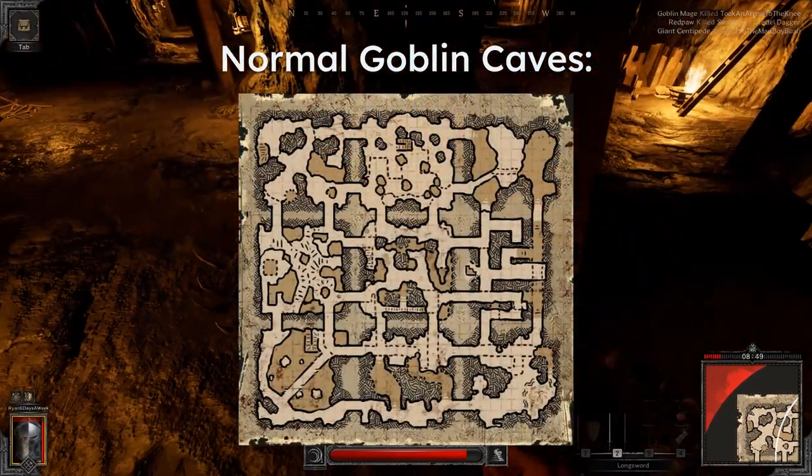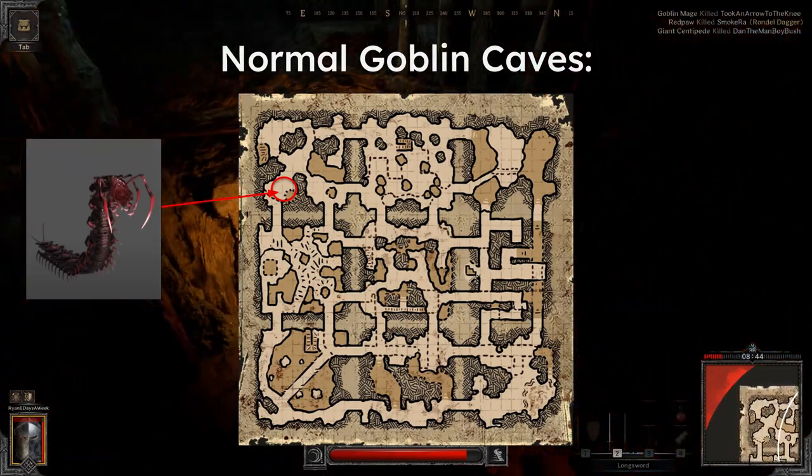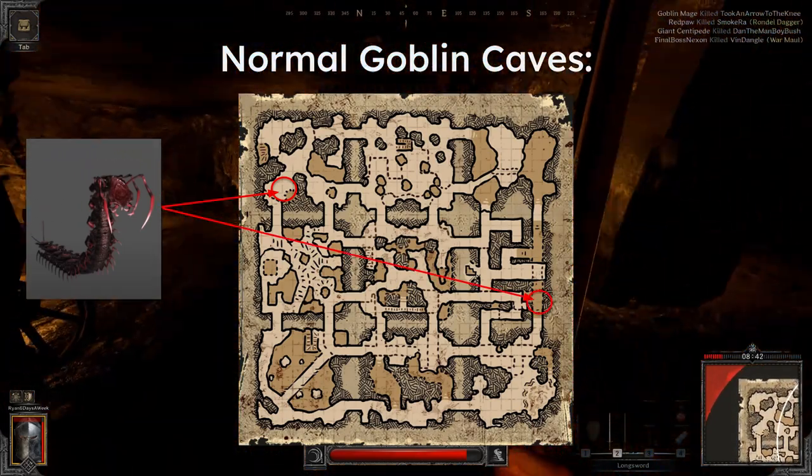I have primarily been using this top left location since there's a health shrine that also spawns next to the elite mob, but there's also a second giant centipede spawn in the lower right of the map.